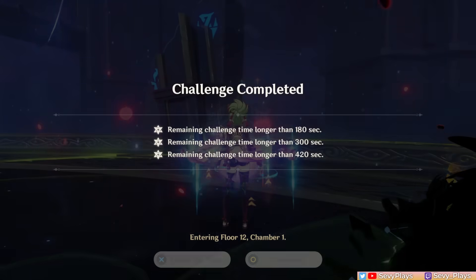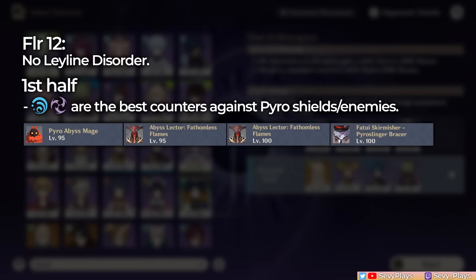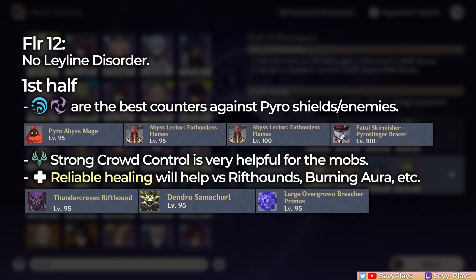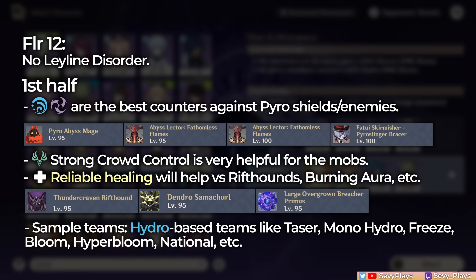Now we can move on to floor 12. For the first half, you very much want counters against pyro shields once again, and this is clearly meant to allow hydro characters to shine, with electro being the second best pyro shield counter. This half also spawns suckable enemy mobs, so if you have a unit that can do strong grouping like Kazuha, he'll be very helpful here. A good healer will also be a big plus since there are rift hounds here, burning auras, and other potential sources of big or persistent damage. Just like in floor 11, hydro-based teams like taser, mono hydro, freeze, bloom, hyper-bloom, national, and the like are good picks.